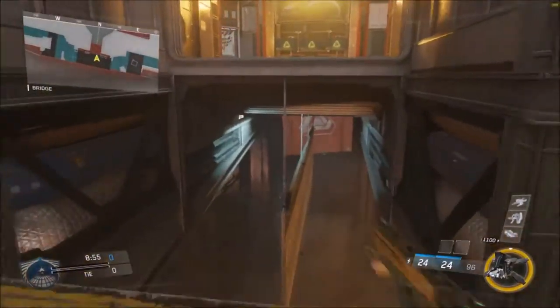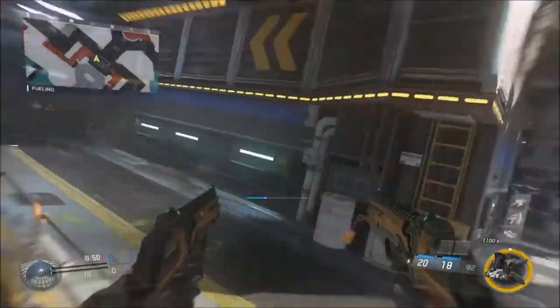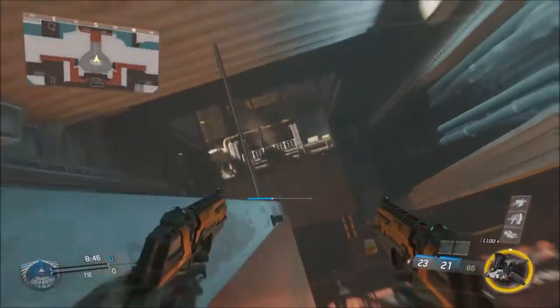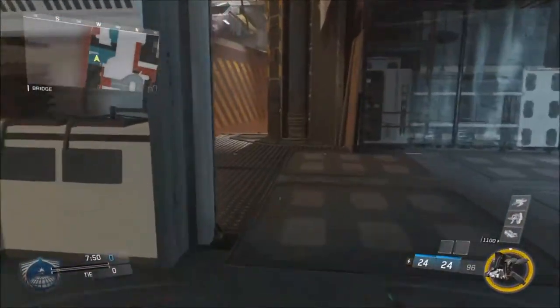So now we got this hidden warrant under the map, and it breaks both ways. It's a very good way to get to the center of the battle really quick. Basically, you could use that to capture B fast.